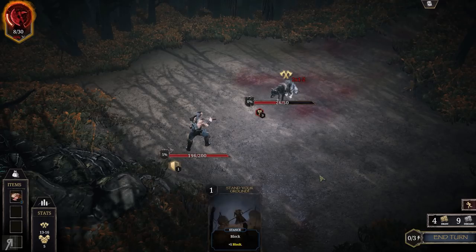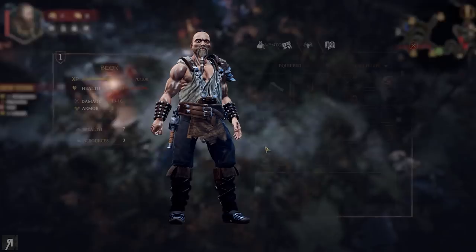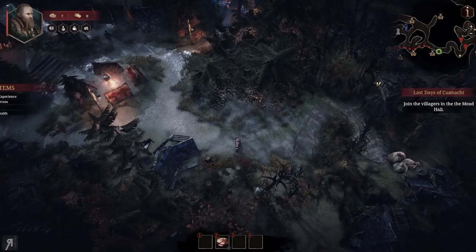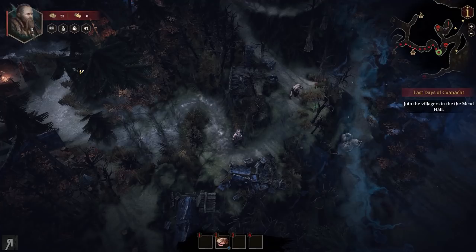I'm pretty happy with this. Let's use a little block to reduce incoming damage. Health is actually the most important thing in this game. Apart from wealth, of course, because you do want to get new gear — you can make your character look extremely cool. I'm currently using a rusty hammer and a butcher's apron, but you can obviously use much better stuff as time goes on. We gained a healing mixture, acid flask, and 16 wealth. I could use one piece of food — now we have 200 health again.